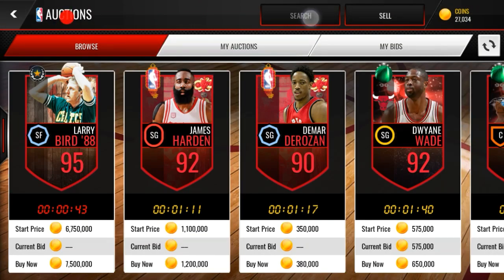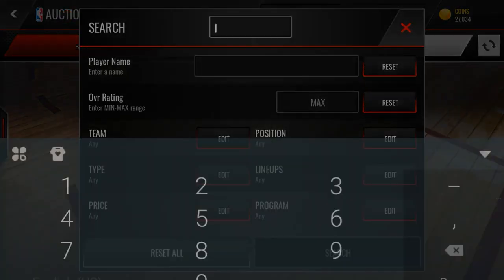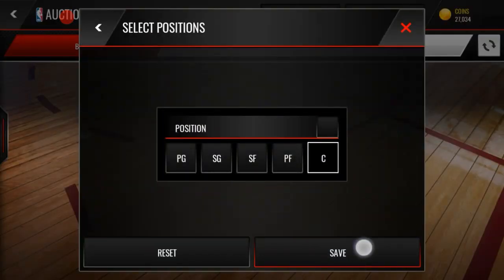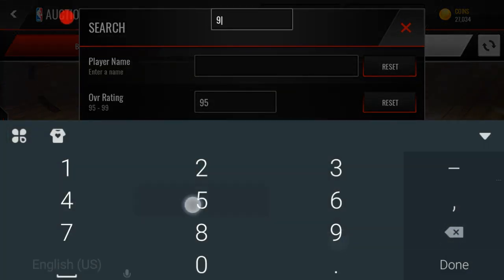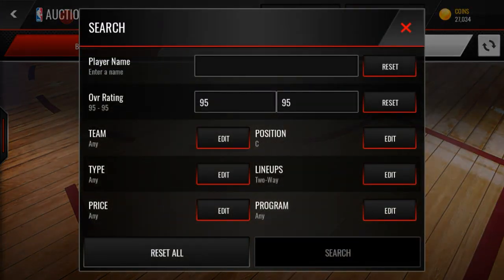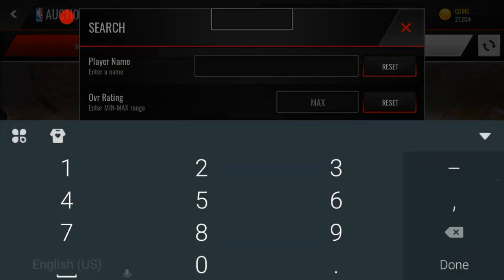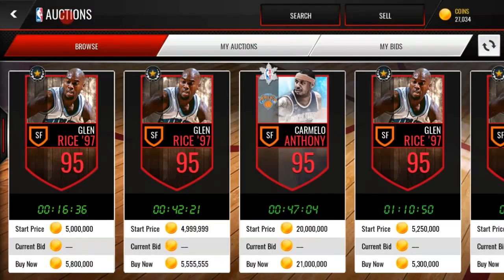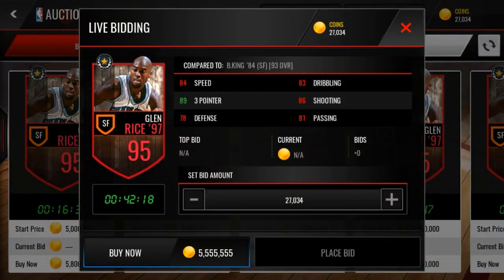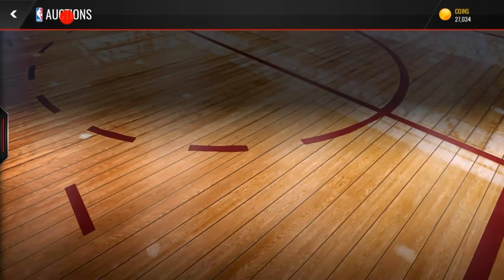Let's take a look at these cards on the auction block. I'm recording this a day after the new legends came out but they're still pullable in packs. There's a 95 center for the two-way lineup — I'm not looking to pull him since I have Carl Anthony Towns, so I'd just put him on the auction block. There's also a 95 Glenn Rice for the defensive lineup. Bernard King actually has better stats, but Glenn Rice is going for 4.8 million — I'd probably drop him for 4.5 mil if I pulled him. I'm going to be opening two packs on three different accounts.